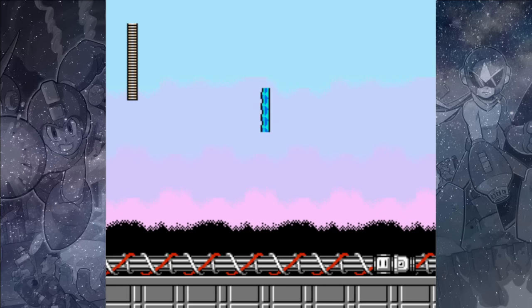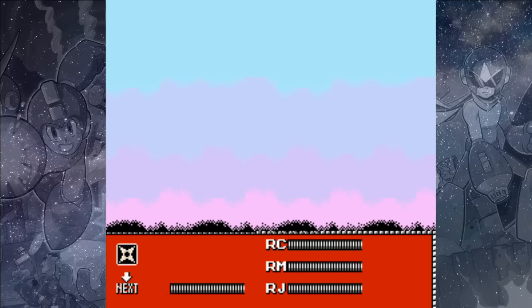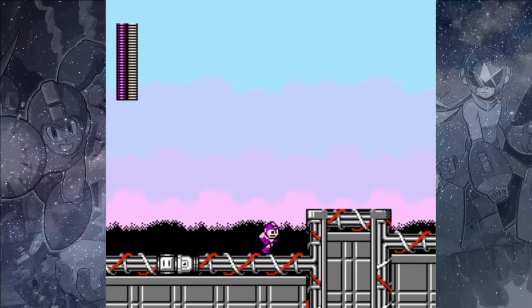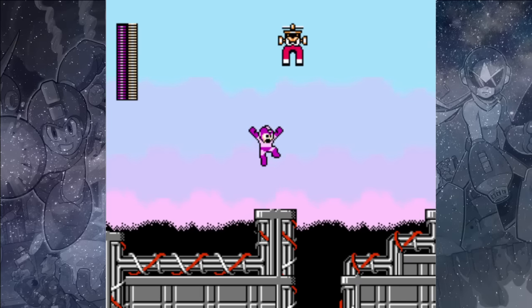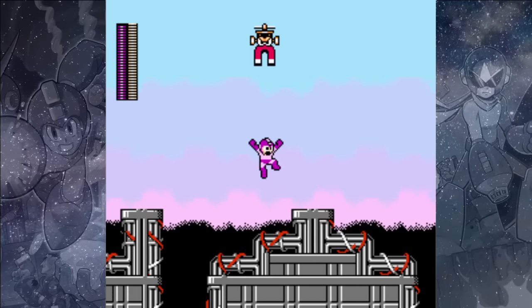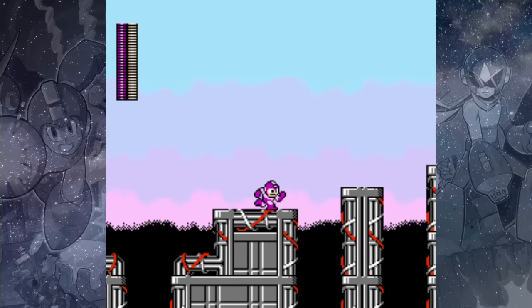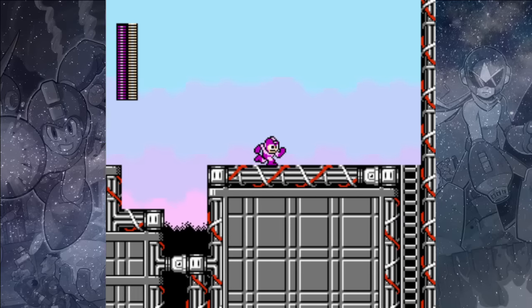Magnet Man's stage features everyone's favorite Mega Man staple, the Disappearing Yoku Blocks. But before we get to those, we should equip our Shadow Blades. They are the best way to deal with the Magnet Fly enemies, which can pick you up and might just drop you off in an instant death pit. If one gets a hold of you, you can shoot a Shadow Blade upward and that will make them easy to get rid of.